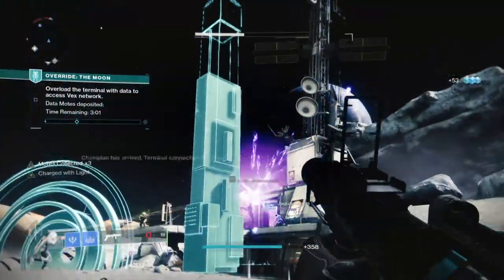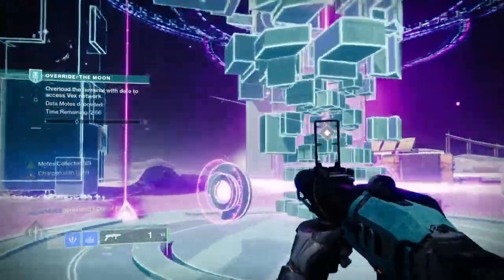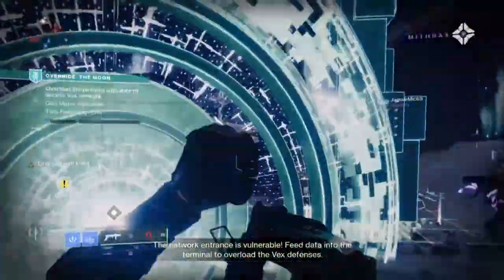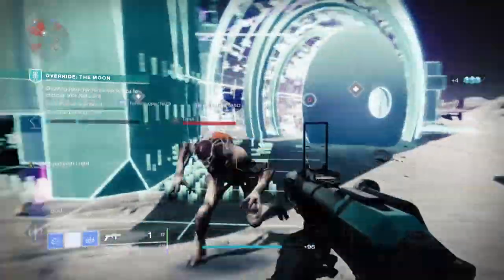This leaves a sour taste in most players' mouths considering how cool the combos can be. Another example is using the Titan arc subclass with Felwinter's Helm and using the ball lightning ability to proc it. Same thing as Severance — it doesn't proc on enemies' bodies but rather on yours, and can be wasteful if no enemies are nearby.